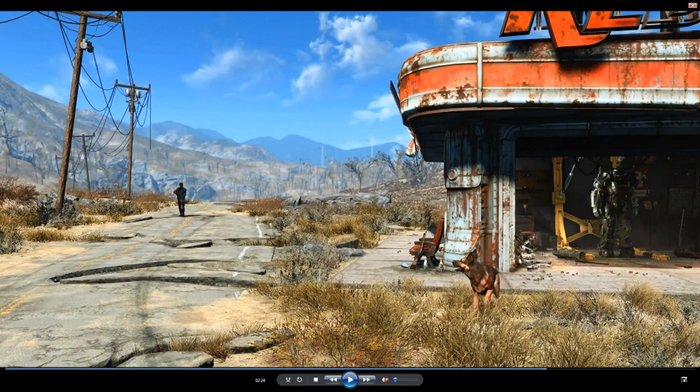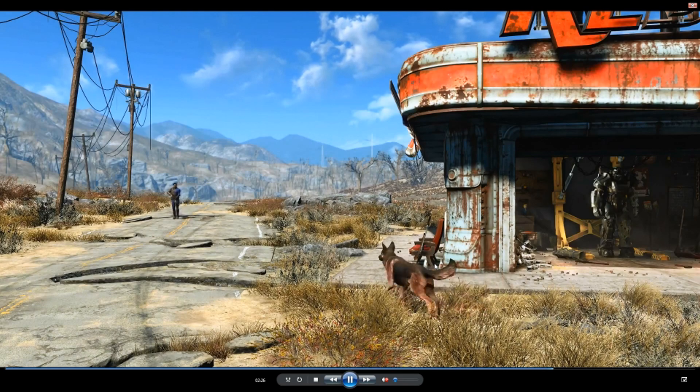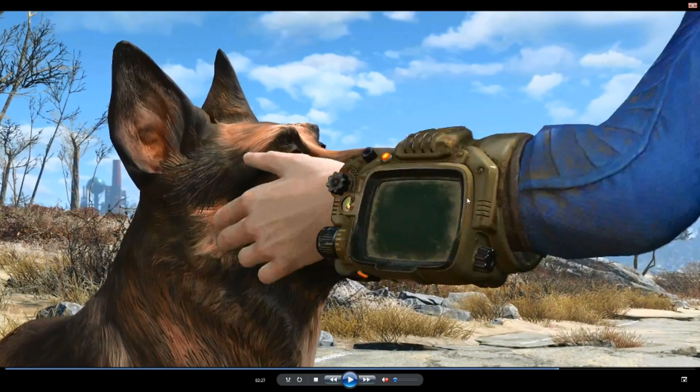Outside we can just see the vault dweller — I will call him the vault dweller, the protagonist — walking down the street. We can see that there are things going on way back in the distance, so I would assume you can go all the way back there. And here we can see the protagonist reaching forward to touch the dog, and we can see on his arm the Pip-Boy 3000. So obviously there is not going to be a new Pip-Boy, or if there is a new Pip-Boy, it won't be that different from Fallout 3.